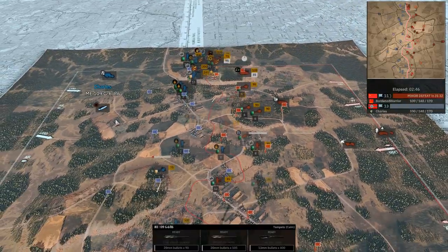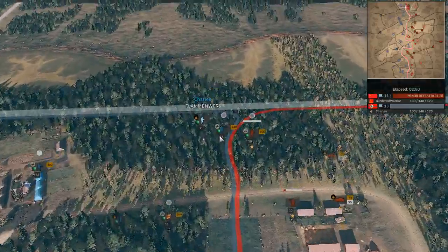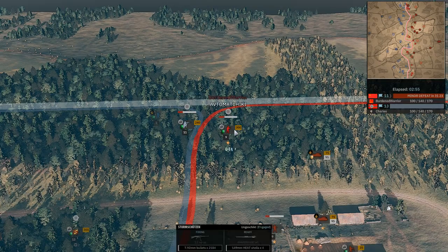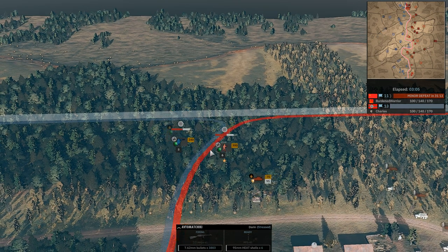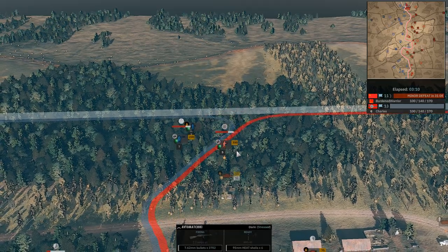We're going to have an Ultimachiki and a Stormtrooper going in next to each other in a meeting engagement. The accuracy nerf may actually give the Ultimachiki a real chance in this — it does make sense, it's an SMG squad — but I still have a minor issue with the sheer amount of firepower the STG squad brings.